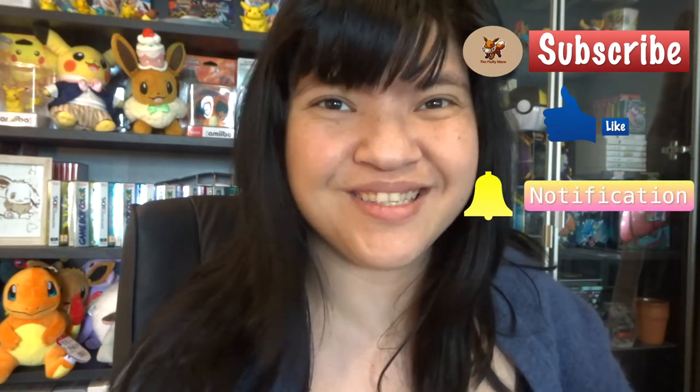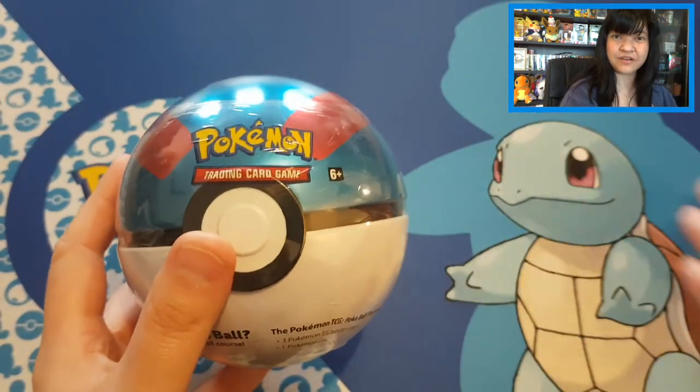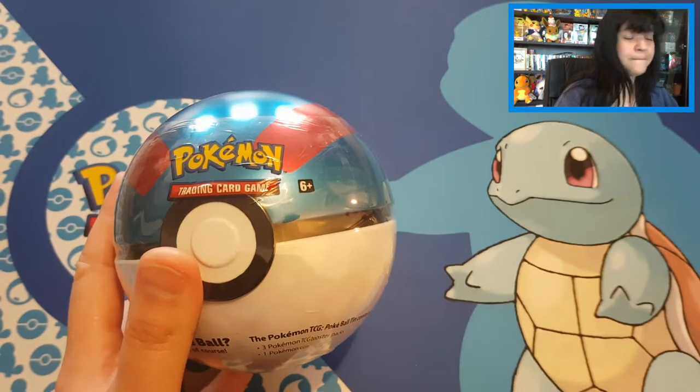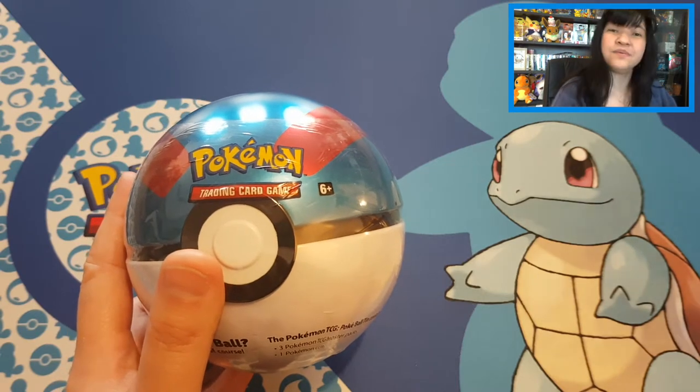For this video I wanted to open up one of the beautiful Pokéball tins. Today I have the beautiful Squirtle playmat here. I wanted to open up the 2021 Pokéball tin — the Great Ball — and I thought a water-type playmat would be fitting. I don't have the Pokéball playmats unfortunately, so I hope Squirtle can give us a little bit of luck.